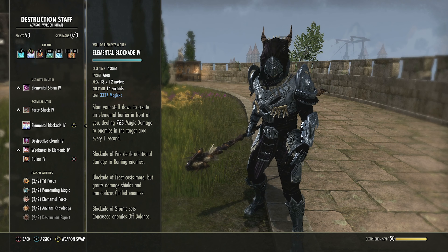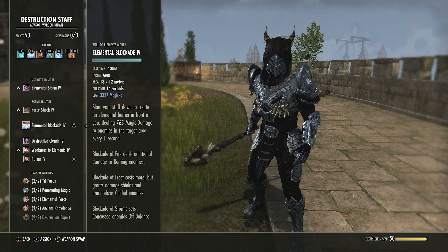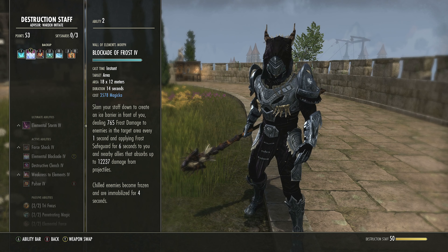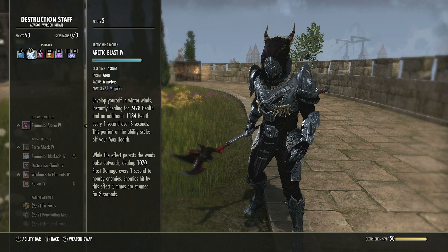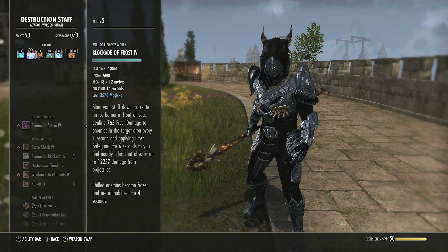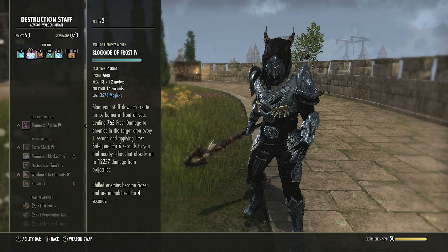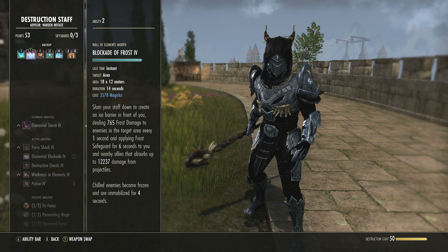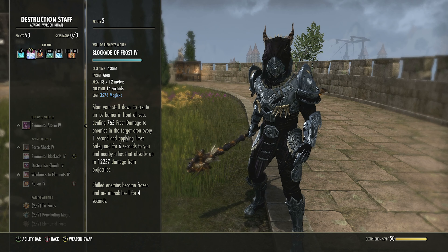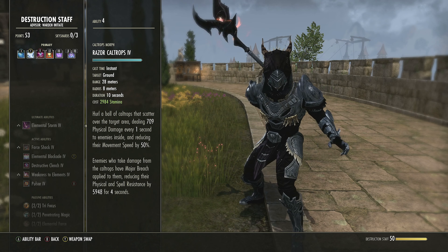Blockade of Frost — Destruction Staff, second ability. Unlock Wall of Elements, morph to Elemental Blockade — not the explosive one. Blockade lasts longer and is better on resources. Place it on the ground and it deals ice damage every one second. Enemies inside that are Chilled will be immobilized inside it. Combined with stuns from Arctic Blast, snares from Permafrost, and the immobilization from Blockade — the control is already exceptional. This also continuously fires your back bar glyph on cooldown whenever it's ready, and it's damage over time: constant ice, constant Chilled, constant immobilization.